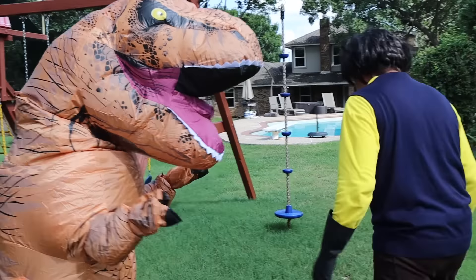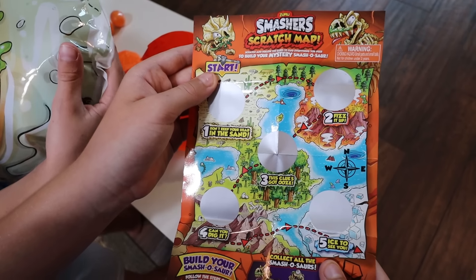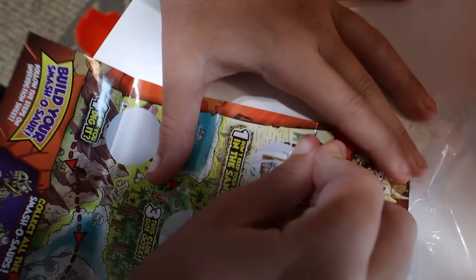Let's go! Three, two, one! Whoa! It's a scratch map! We've got to scratch and find our way through the clues! The first clue is: don't put your head in the sand. Dino dirt!